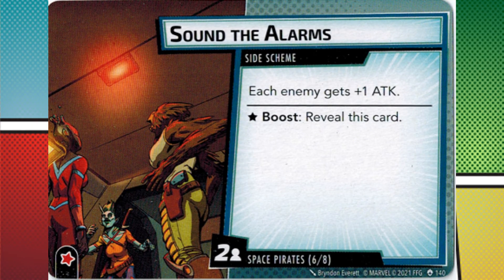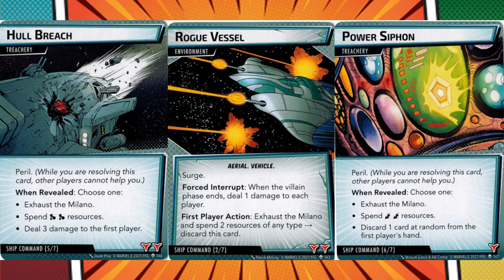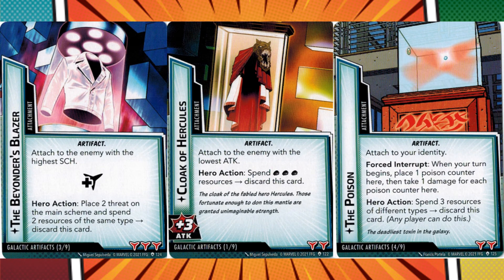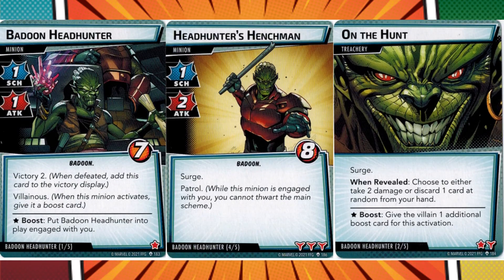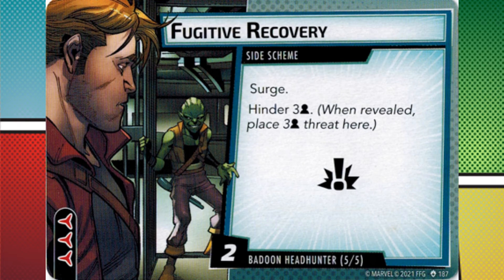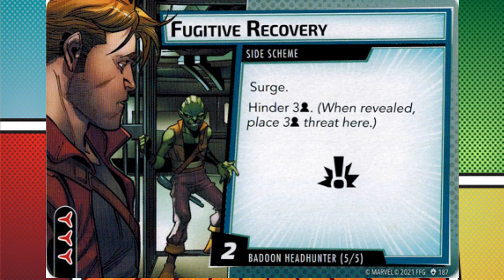The three other encounter sets aren't officially noted as modular, but it's your game — do what you want. Ship Command is all about the Milano; nearly every card in the set will punish you if you don't exhaust it to counter them. Galactic Artifacts is full of oddball side schemes and attachments, from the hard hitting Cloak of Hercules to a devastating poison — everything in the set makes you suffer if you leave it on the table. Badoon Headhunter is a small set with tough minions, and nearly every single card in the set surges. The variety of encounter sets is a definite highlight of Galaxy's Most Wanted, and they all have their own personality compared to the generic offerings from Rise of Red Skull.